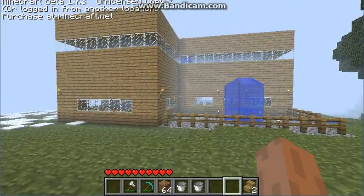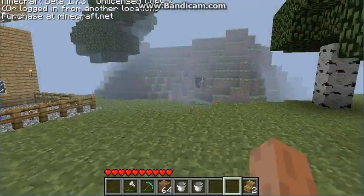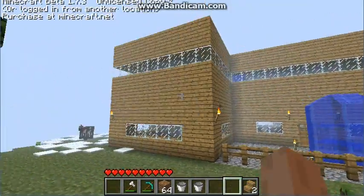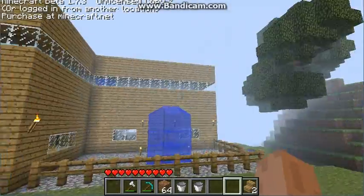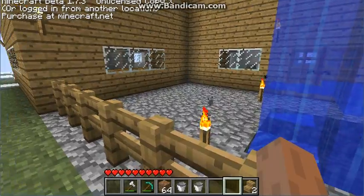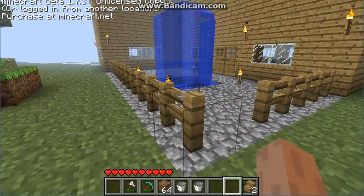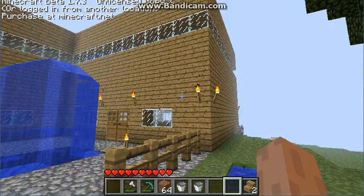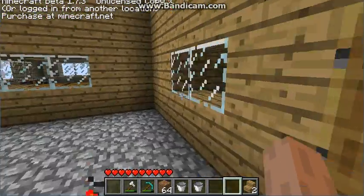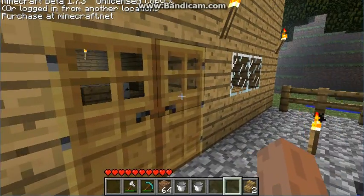Hey guys, today I'm gonna show you my Girl on Duty house that I edited after downloading her save file. Here's the outside — the only things I added are the waterfall, the cobblestone, and the fence. This is her house on the outside, so I didn't really do anything to the exterior but I did a little bit on the inside.